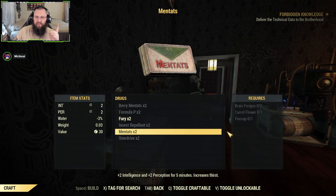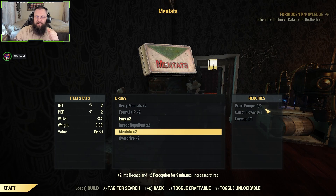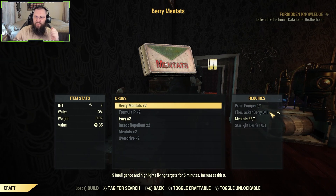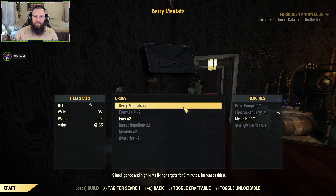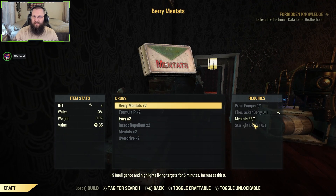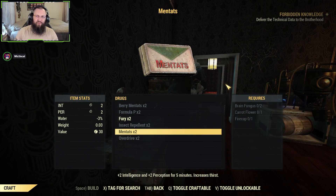First thing we're gonna need is regular mentats. You need two brain fungus, one carrot flower, and one fire cap to make your regular mentats. To make berry mentats you need one brain fungus, one firecracker berry, one regular mentat, and one starlight berry. The brain fungus is needed for both of them, so keep that in mind. You will need a good bit of brain fungus depending on how many mentats and berry mentats you decide you're gonna make.